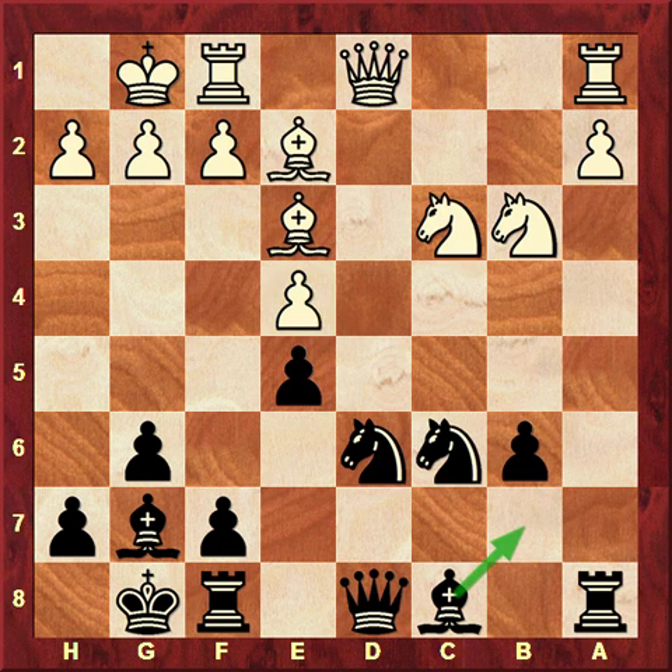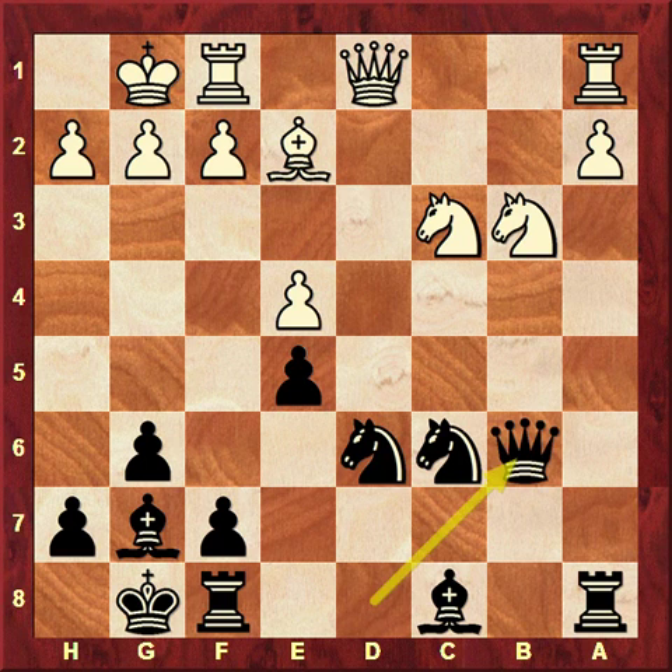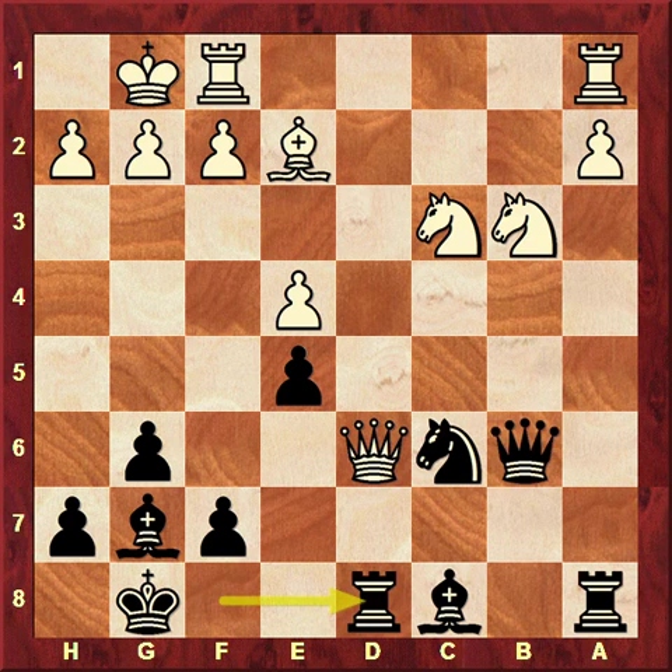If he goes for the pawn after bishop b6, then we take on the bishop, queen d6, rook d8. And on knight d5, we have queen f2 — nice trick. Otherwise we have a full compensation here. After queen c5, we most probably should take and put the knight to d4, and this is the compensation. Well, that's about a5.